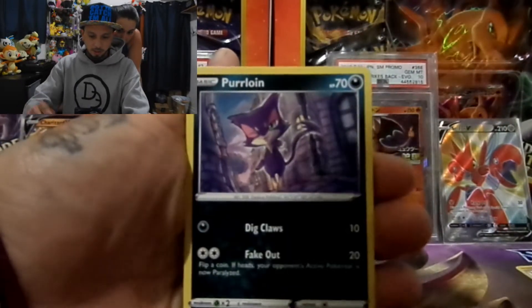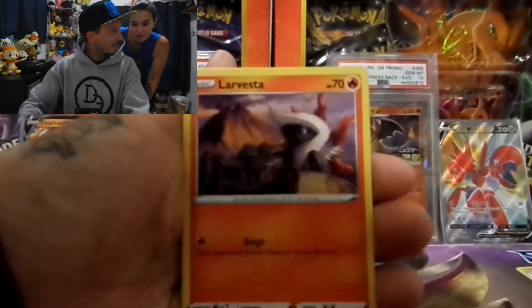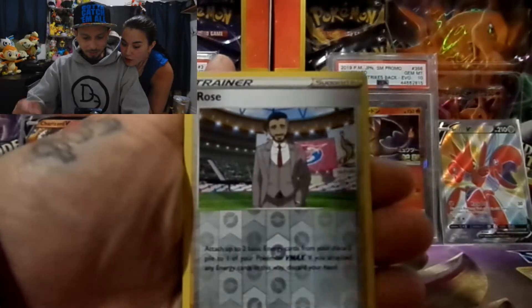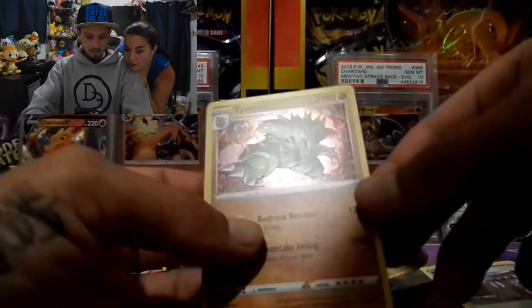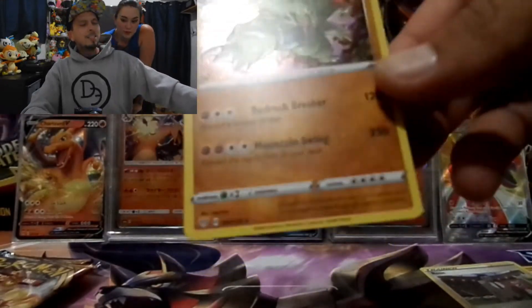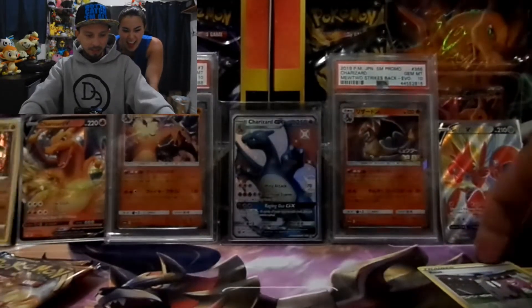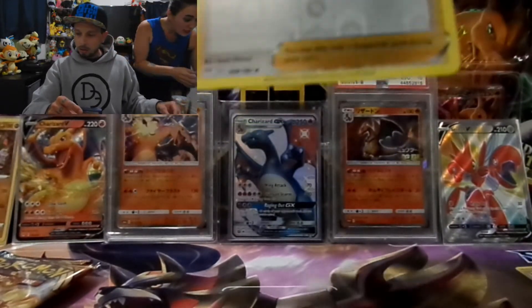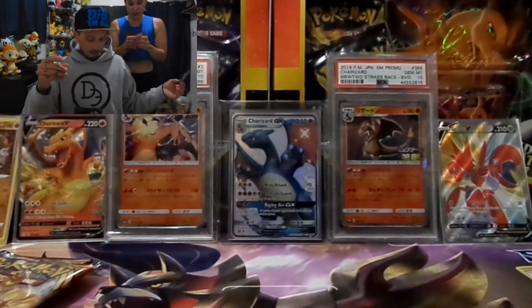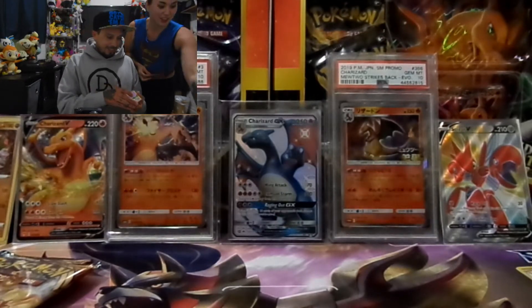Larvesta, Morelull, reverse hollow Rose — and a Tyranitar! Can I have that one? No, I'm collecting Tyranitars — it's only the second one pulled. Can I have the Rose then? Yeah, you can have the Rose. Put it in the sleeve if you want, put it in my bin. I want an Eevee sleeve — Eevee sleeve-y! Sorry, that was me channeling our son.